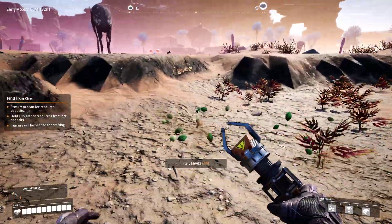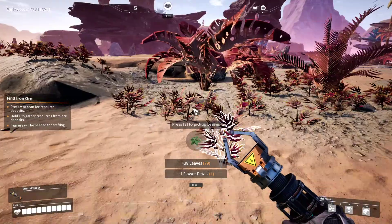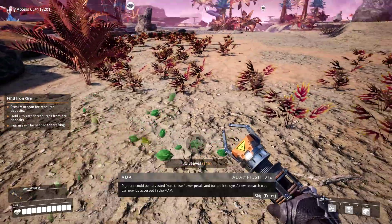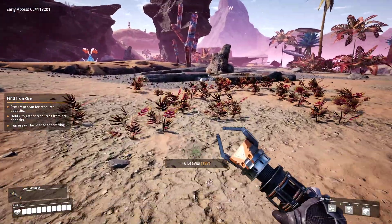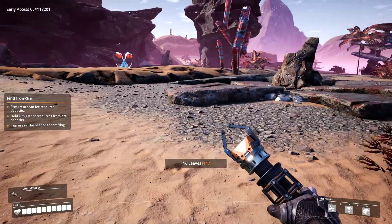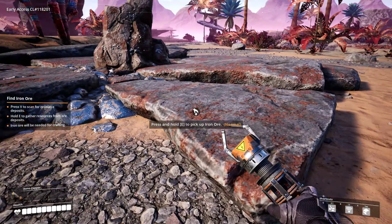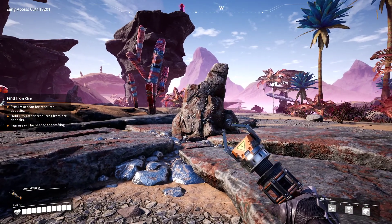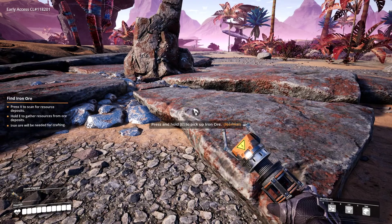Often deposits — anything that you might want, like crashed supply pods, unusual research objects or resource nodes — are often protected by some sort of an alien creature. In this case, these nodes are protected. Here's the deposit of iron and this is the node of iron, with a deposit on top of it. You can pick up iron from either one, but the deposit is limited — after 50 or 60 units of iron it will disappear. The node is limitless — it goes forever — and you can put a drill down on it and it can run forever and just keep picking up iron.